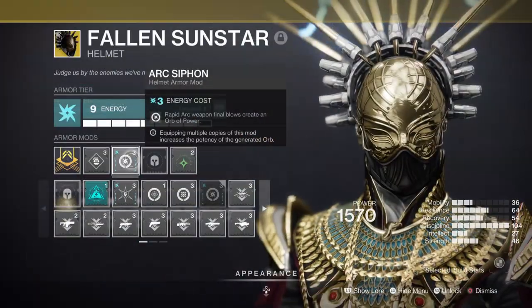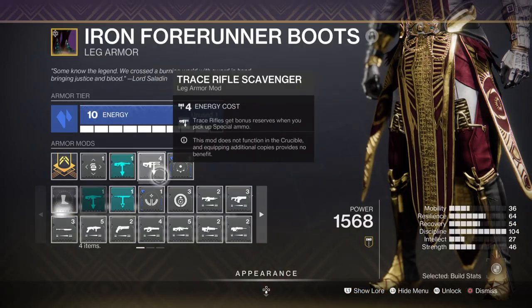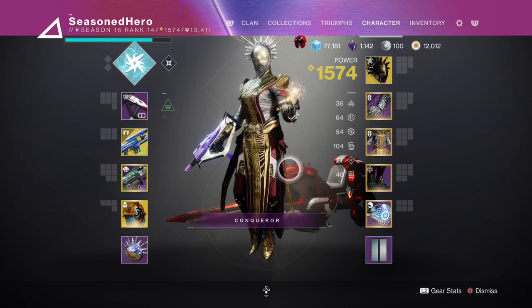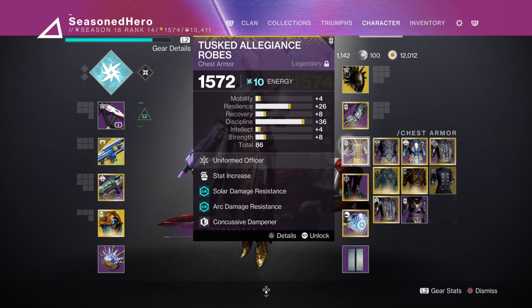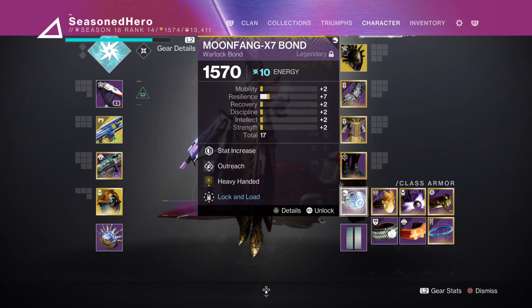For armor mods: we have arc siphon mods that create orbs of power with matching arc elements, a trace rifle and machine gun scavenger mod for bonus ammo reserves, and Outreach for reducing melee cooldown when using your class ability. Here's the full list — Head: Discipline, Arc Siphon, Elemental Charge. Arms: Discipline, Elemental Ordnance. Chest: Discipline, Firepower Plating, Concussive Dampener, Phantom Might. Legs: Minor Discipline, Machine Gun Scavenger, Trace Rifle Scavenger, Elemental Time Dilation. Bond: Minor Resilience, Outreach, Heavy Handed.